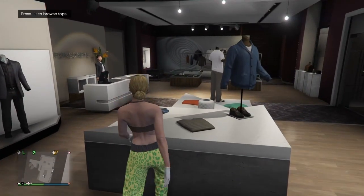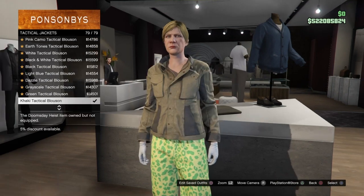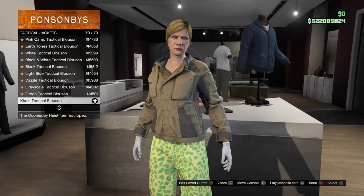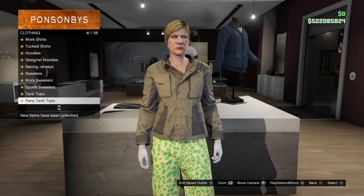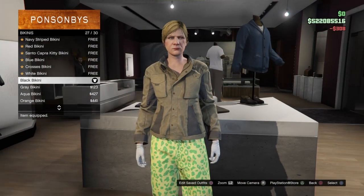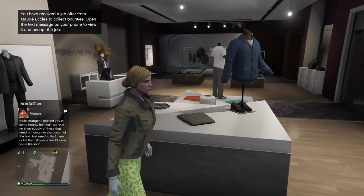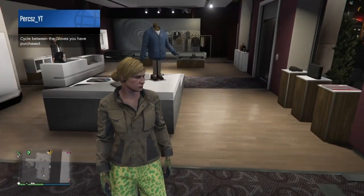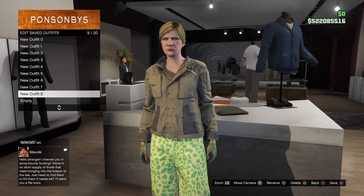For the second component of the red gawker outfit, go to tactical jackets and scroll down to number 79 which should be the last jacket — the khaki blossom — and equip it. Then go to the bikini section and scroll to number 27 which should be the black bikini — equip that. Bring up the interaction menu, go to style accessories, and switch to the light woodland tactical gloves. Save the outfit — that's the second component for the red gawker joggers outfit.